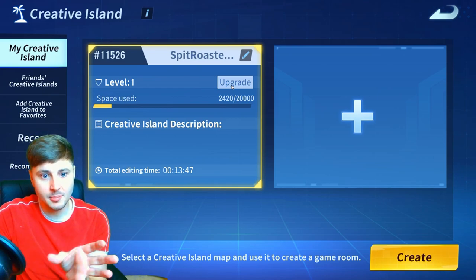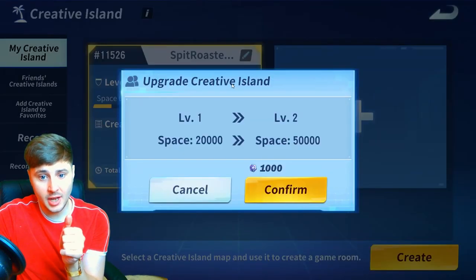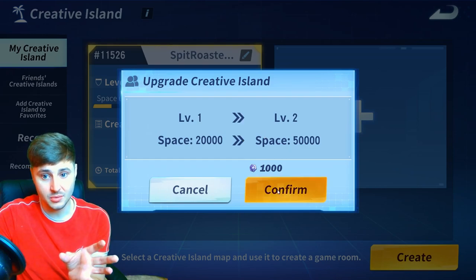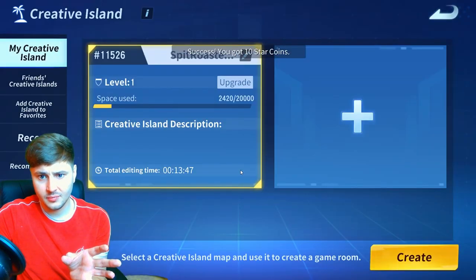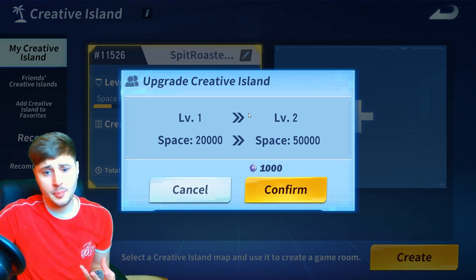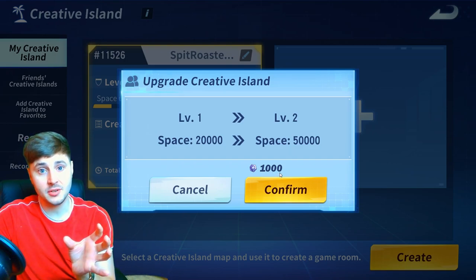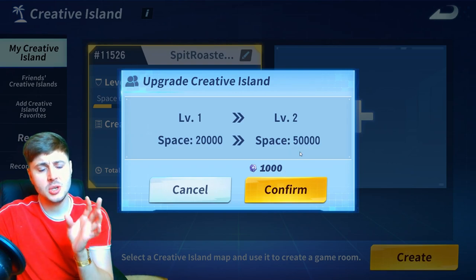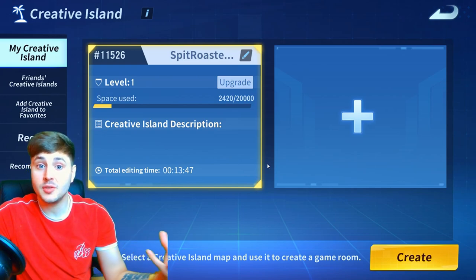You can basically upgrade your island guys. The standard island comes with 20,000 space. I've used 2,420 of that space. But you can upgrade it — you can upgrade to level 2 for a thousand medals. I don't think I actually have enough star coins. You can upgrade your island — the first upgrade to level 2 costs a thousand medals. Level 3 will give you a hundred thousand or two hundred thousand space but it costs 300 diamonds. So the more space you need for your island, you can buy with diamonds and medal coins.